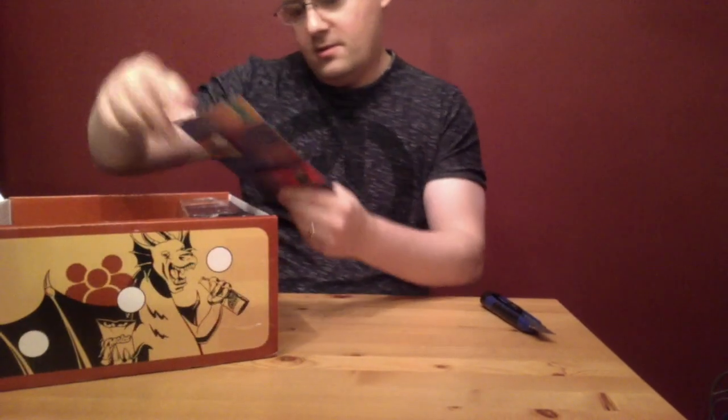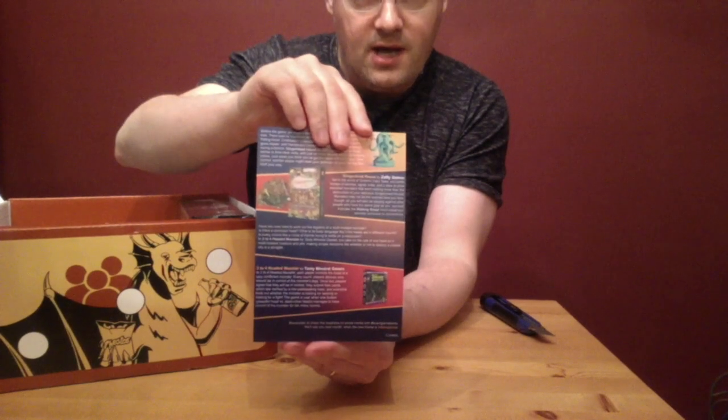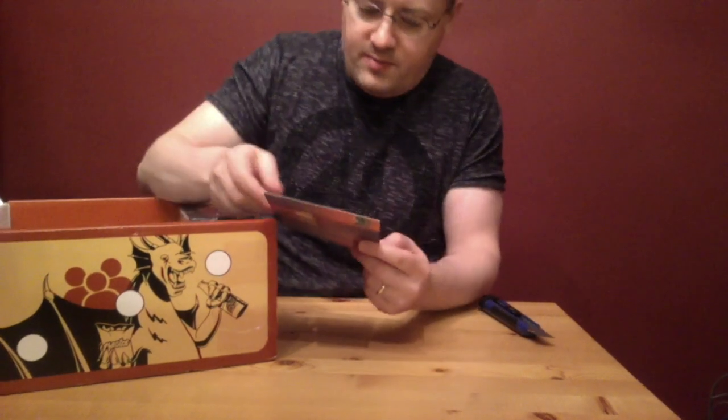Let me show you their little introductory sheet here. You can take a look at that on both sides if you want to pause the video. So what we've got — we've got Cthulhu's Vault by Jolly Roger Games. Collaborative in nature, players work to craft the story of a monster's ascent or defeat in the horror mythos universe of H.P. Lovecraft — one of my favorites.